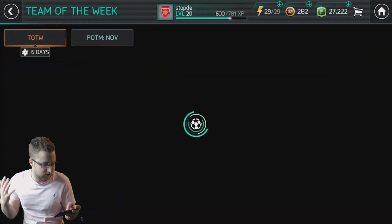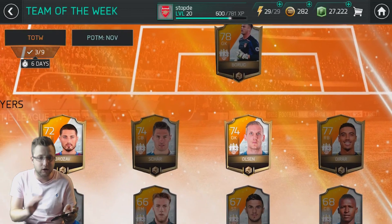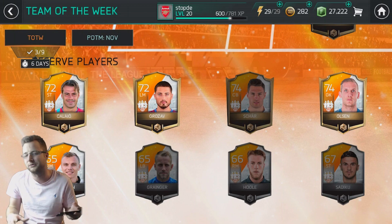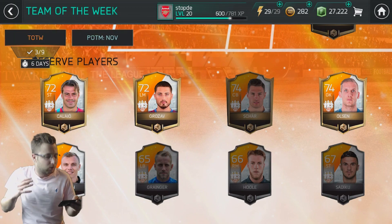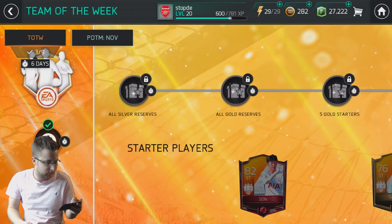When we go into the Team of the Week chapter, you can see this is our current Team of the Week. We've already started collecting a few of them, and the ones we've collected actually light up so you can see that you have them in the collection, which is really cool. The way to get those Player of the Month tokens and all the rewards is up here at the top.